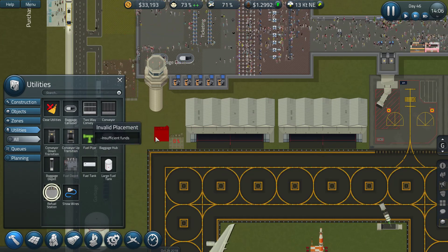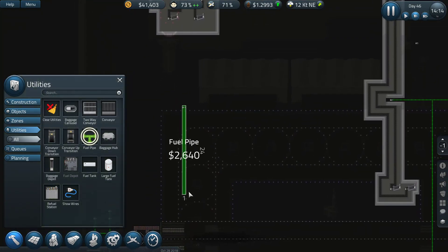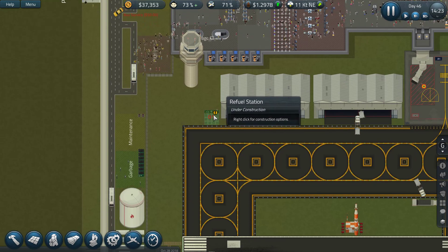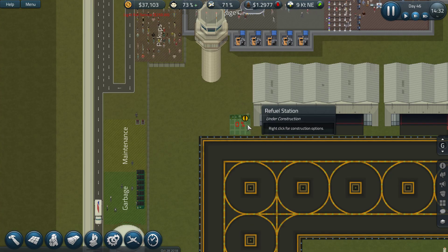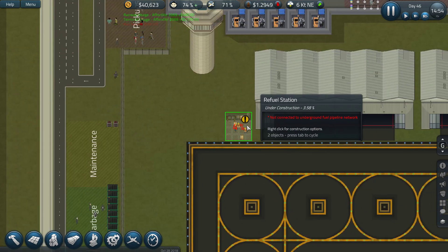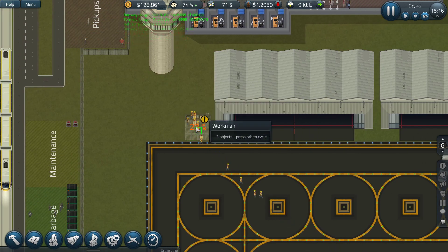I'm just going to plop one down there and probably need a fuel port as well for it to work. Right-clicking fuel — I don't know why it's doing that. It says 'not connected to underground fuel pipe network' but it will be soon.